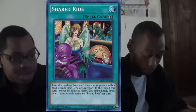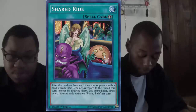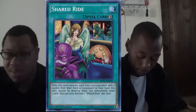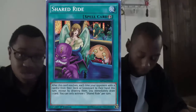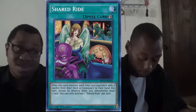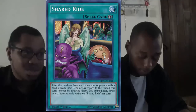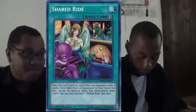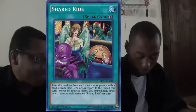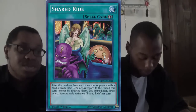My number four is Shared Ride. It's kind of like the Maxx 'C' of searching. You go ahead and play Shared Ride, and you tell your opponent: you can keep searching, but I'm going to keep drawing. Generally searching is a one-for-one, but after I play Shared Ride, if you keep searching, you're one-for-one while I'm plussing. Definitely a pretty good card.